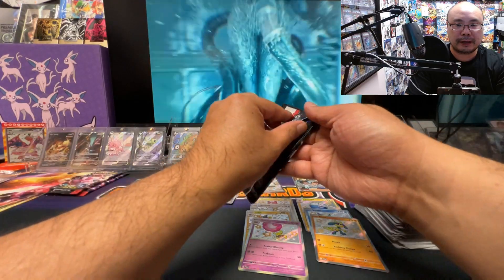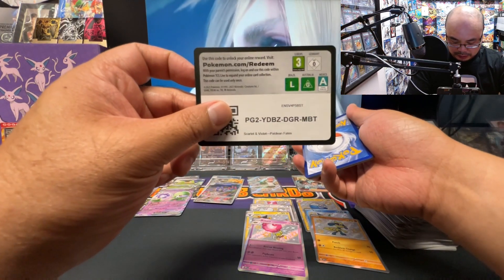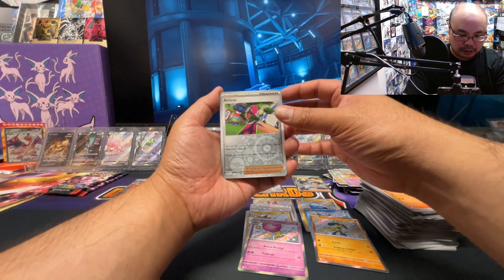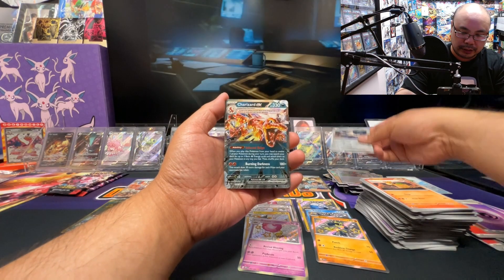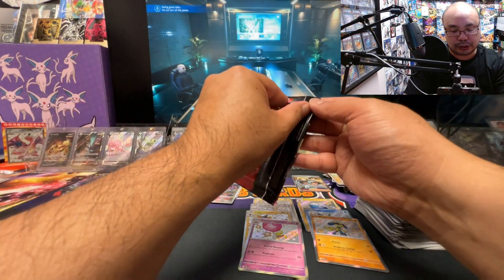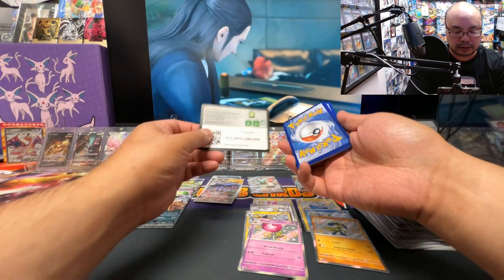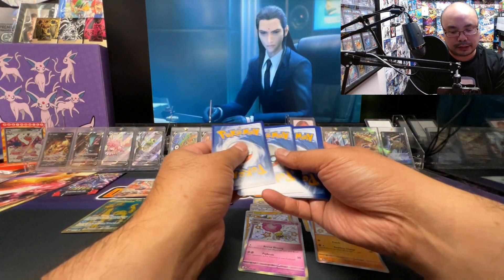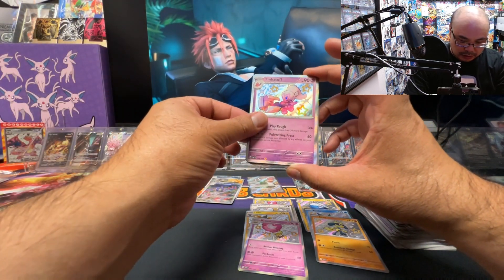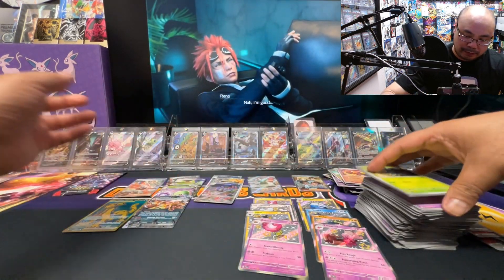Alright, come on — baby shiny Pidgey, it's all I need, it's all I want. Atticus, Virum, and a Charizard EX. Alright, two more packs to go, just two more packs guys. Tinkatuff — another baby shiny, but not the one we need — and we are on our last pack guys.